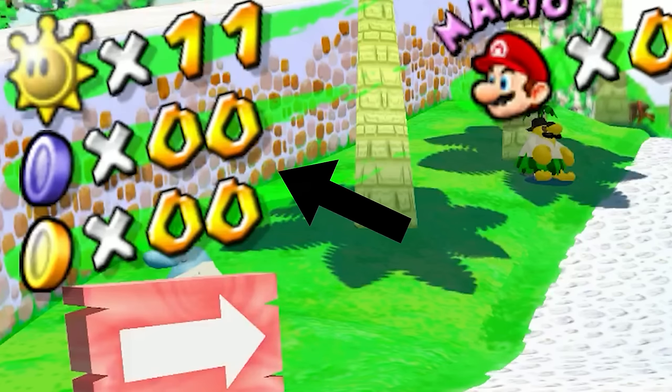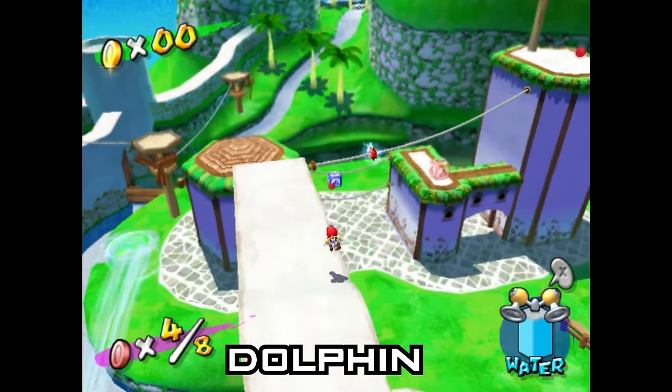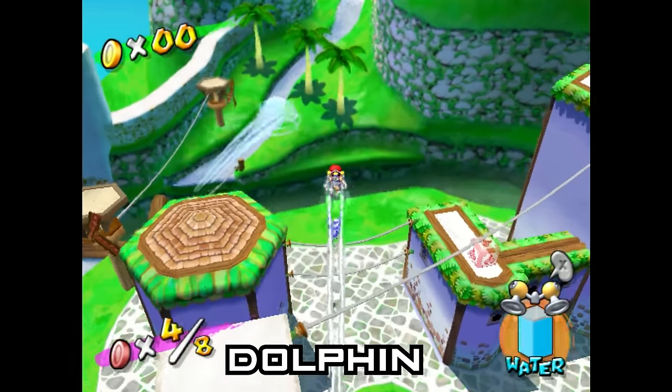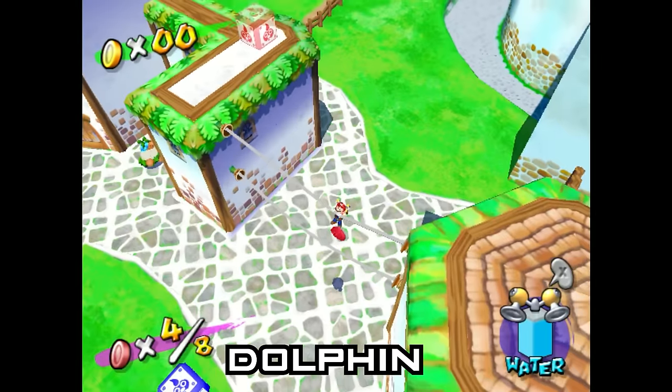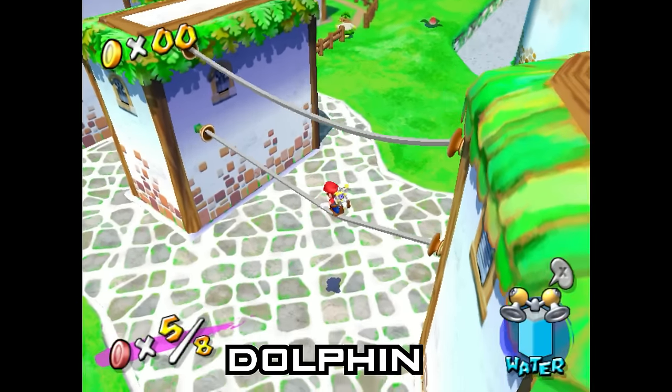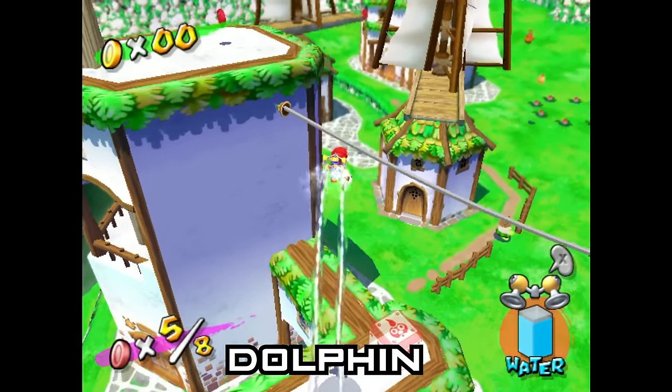Especially with how juxtaposed the lower res textures look against the higher res models. Other times, I simply want to achieve an OG-like experience by displaying games at their original resolution, especially if I'd like to save on performance when using the emulator. In that aspect, Dolphin is just fine, but those pixels still look a little too soft to me.